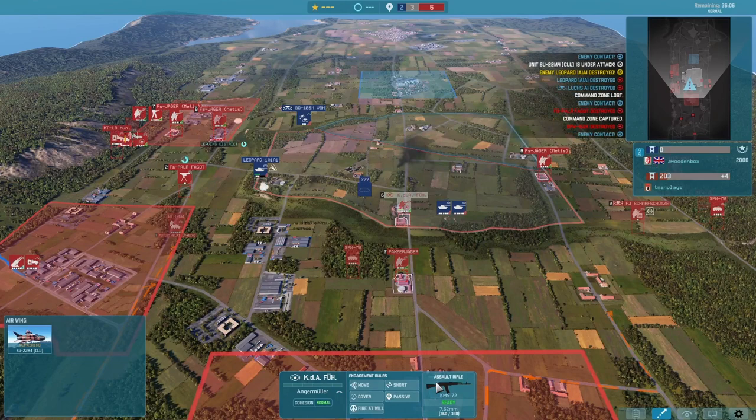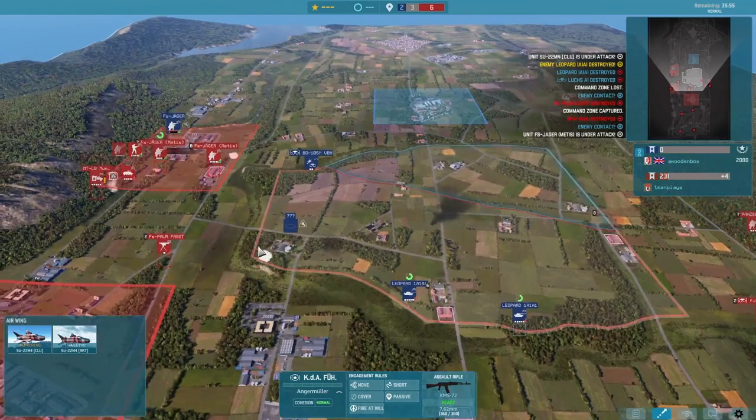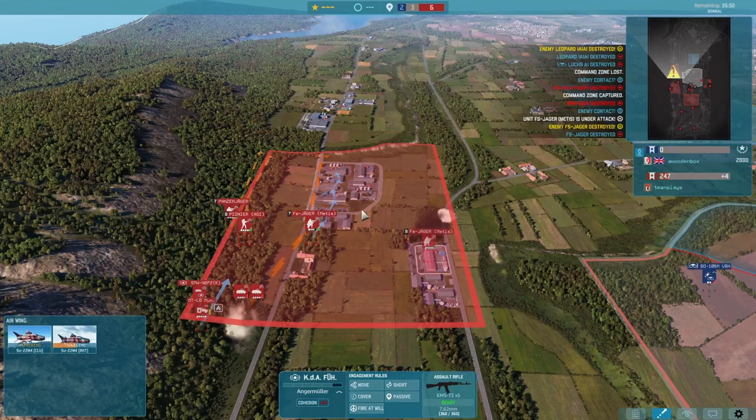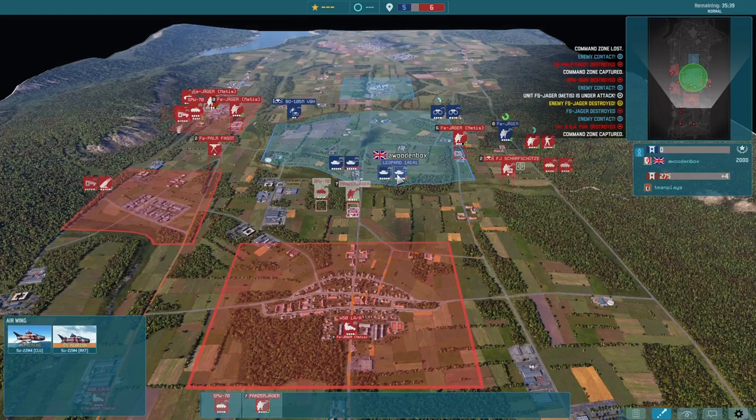I'm going to have to rely on this ATGM team to deal with these. Our command here has no AT option, so unfortunately just going to have to try and keep him hidden for as long as possible. We are at least gaining good ground on the left, able to capture this little town area and push in deeper. But he does spot my command, so now that's going to go down.